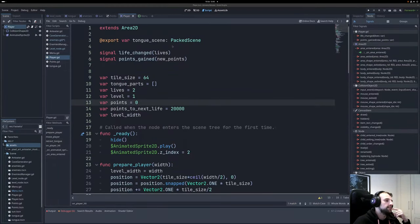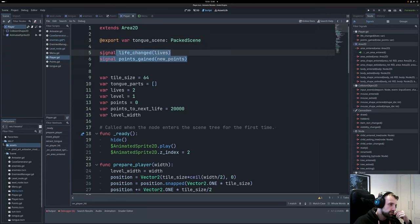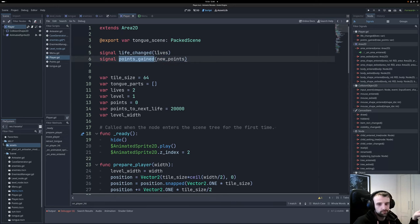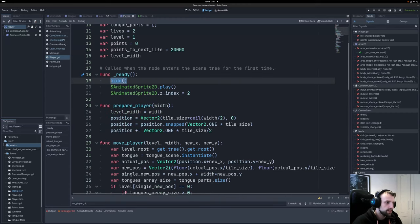Next is the player. The player has a separate scene for the tongues, though I'm thinking of merging them so the tongues are just children of the player rather than a separate imported scene. We also have two custom signals: life_change and points_gained. If the player dies or gains a life it updates the UI, and if points are gained it emits accordingly. Variables include tile size, total parts, lives, current level, points, points-per-extra-life, and level width. On ready we hide the player while waiting for the anteater to finish moving.